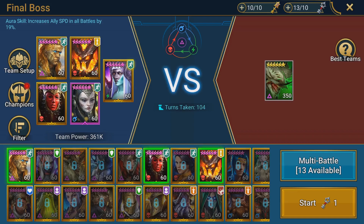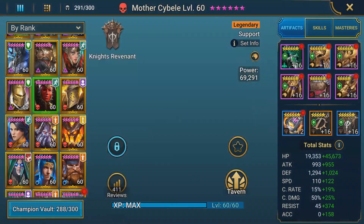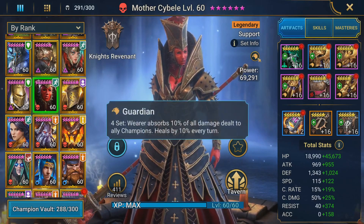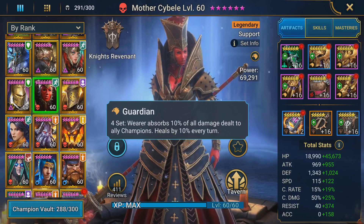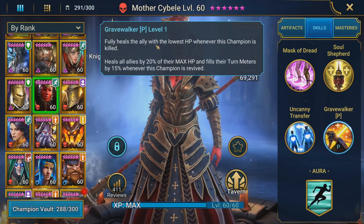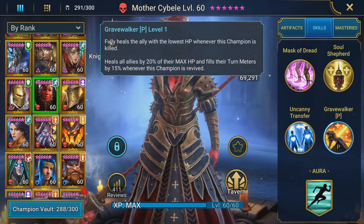Let's quickly look through the artifacts and masteries for both champions. For Mother Sabeel, I equip her in Guardian Set, because Guardian Set absorbs 10% of all damage dealt to all allied champions and heals her by 10% every turn. This set synergizes well with her passive skill — she takes all the allied champion damage so she can die faster and then heals the ally with the lowest HP.